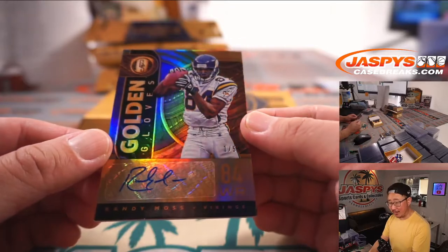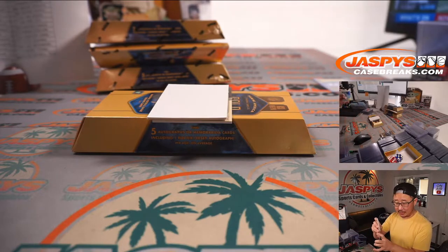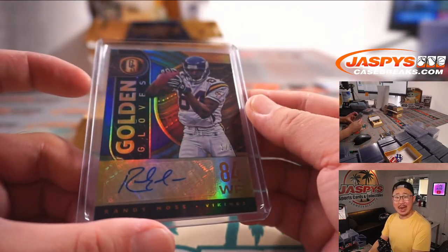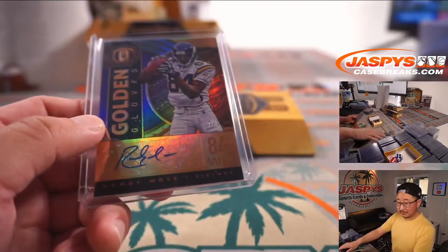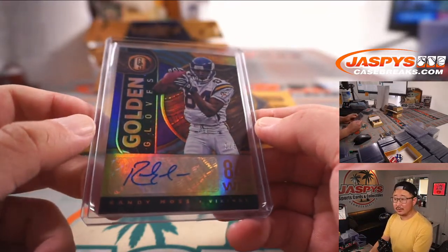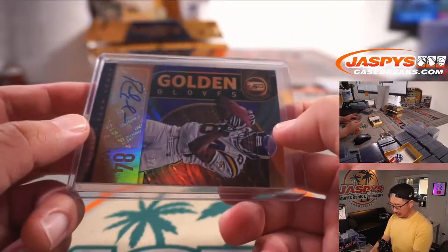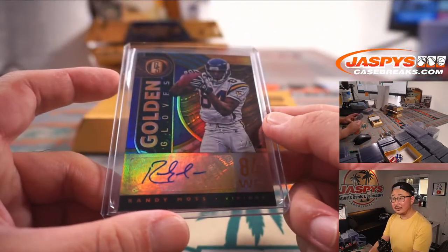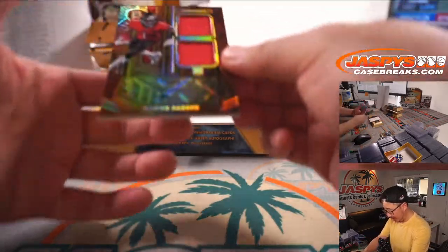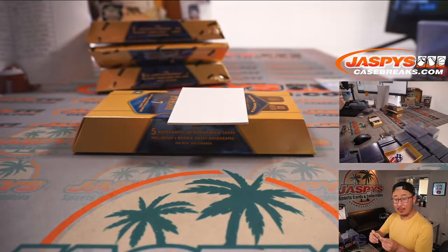Randy Moss, one out of five — Randy Moss, our first train whistle of the day! Vikings edition, Darren Porterhouse Steak. Out of five, Randy Moss auto — all aboard the Big Hit Express, whoop whoop! Golden Gloves. And back here is Jalen Darden, nine out of 149, dual relic and autograph for Robert and the Buccaneers.